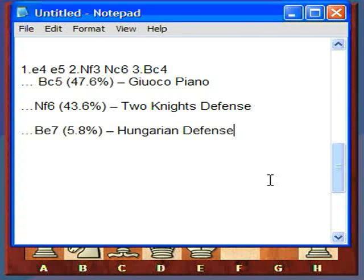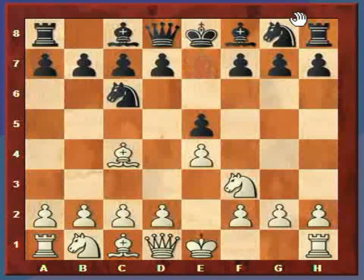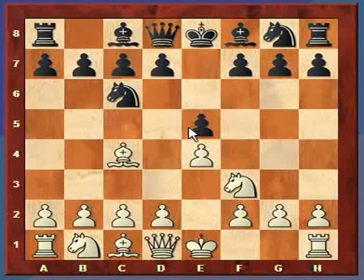So just remember, once white gets to this position, this is known as the Italian game. Black has three possibilities: it can move its bishop to c5 - the Gioco Piano; it can move its knight to f6 - the Two Knights Defense; or move the bishop to e7 - the Hungarian Defense. So let me now discuss the Gioco Piano.